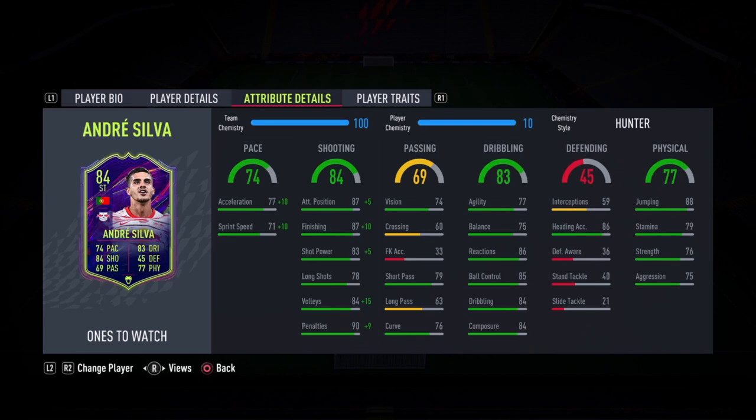Dribbling stats — the dribbling outside of agility and balance is actually pretty good. Physical stats: he's got 88 jumping and 86 heading accuracy. This year, jumping and heading the ball is definitely more important than it was last year. Stamina at 79 is actually pretty good. 76 strength is really good as well, and 75 for aggression is really nice as well.